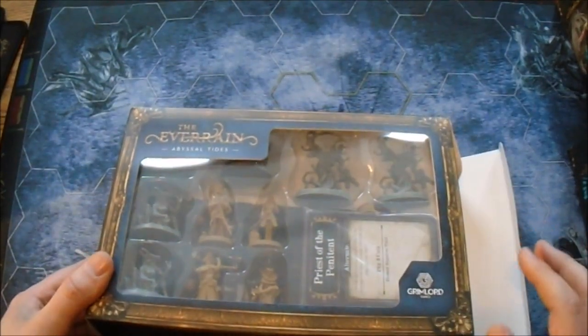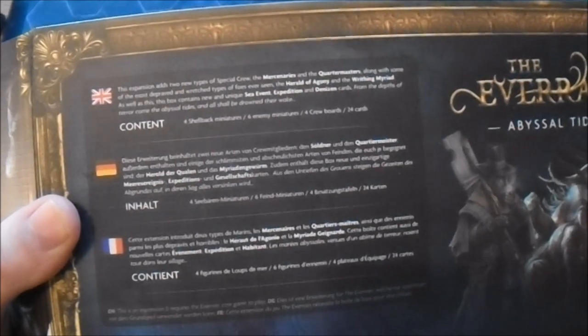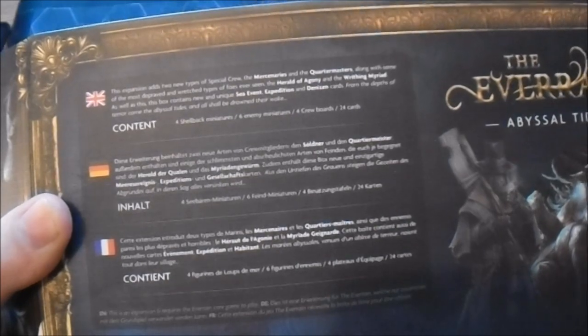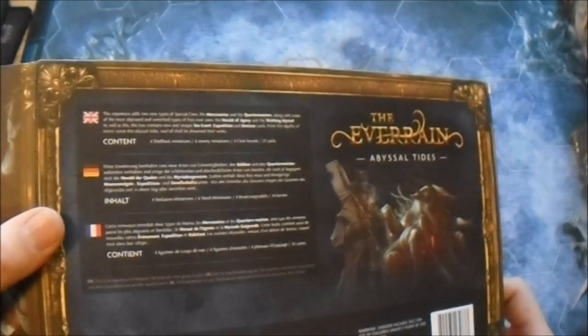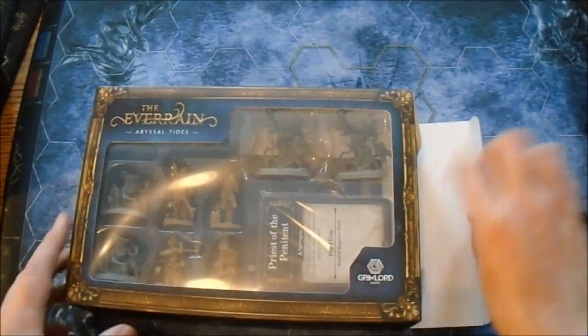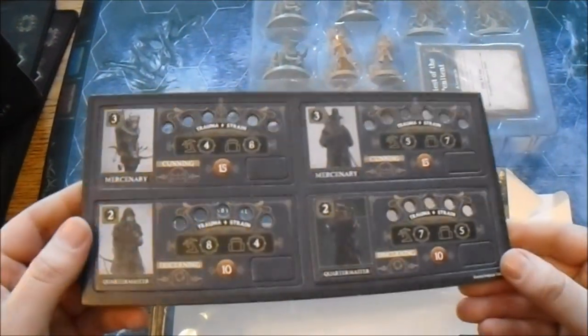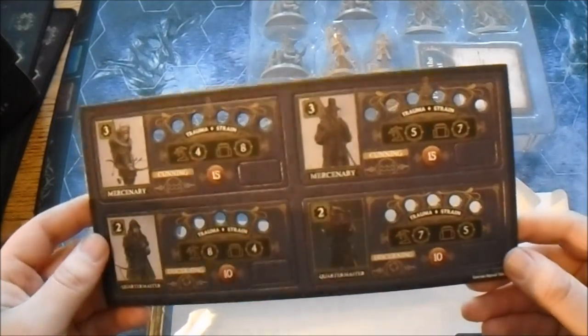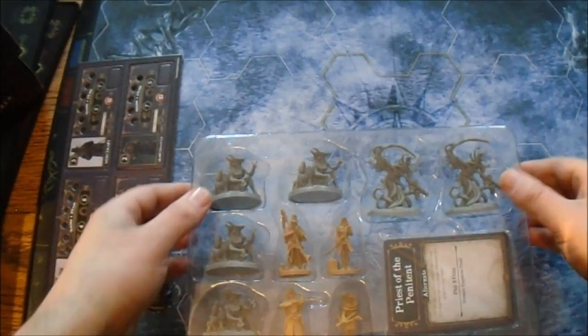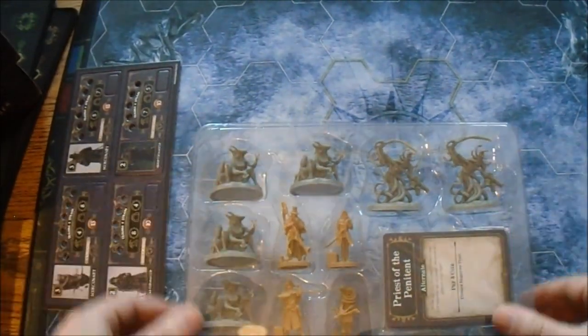So this one is the Abyssal Tides. This one introduces Mercenaries, Quartermasters, Herald of Agony, Writhing Myriad, sea expedition denizen cards. It really seems a much bigger game than I was thinking - but that's still good. You want a lot of value for money.